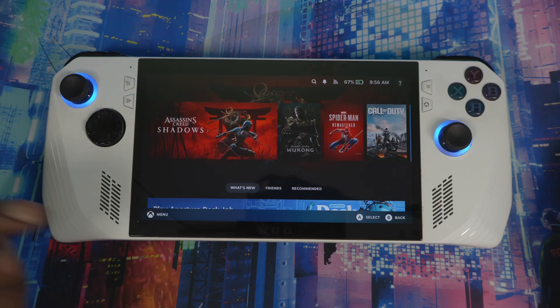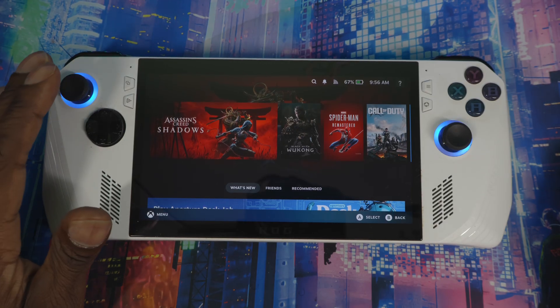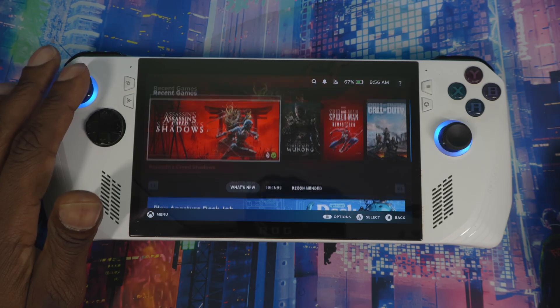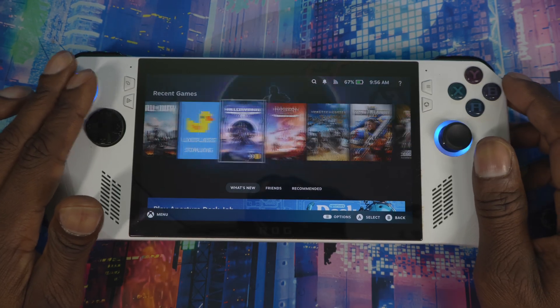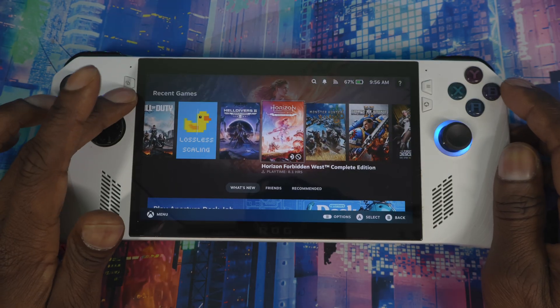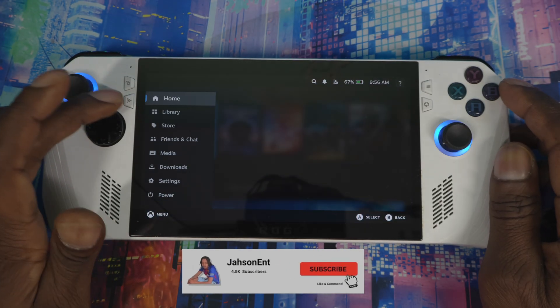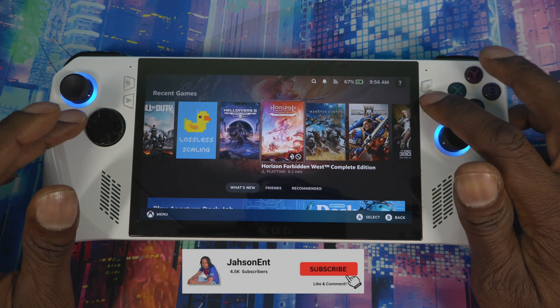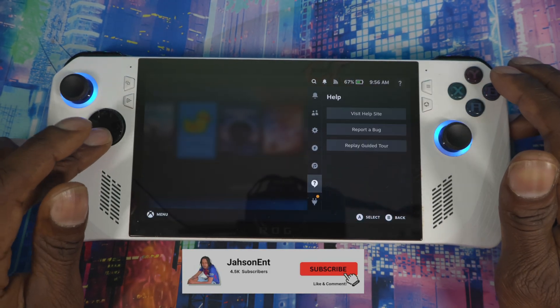Now the Xbox logo has come up — it took about four minutes. Everything is up and running now. You can see the menu right here and the quick access menu right here as well.